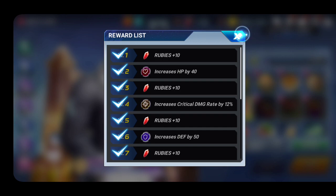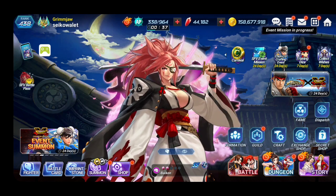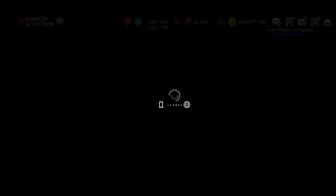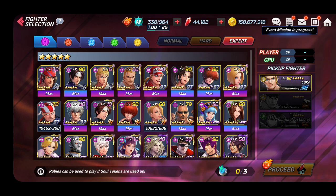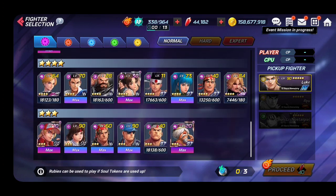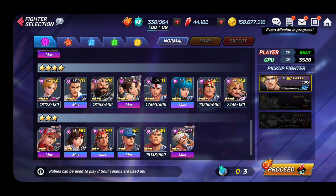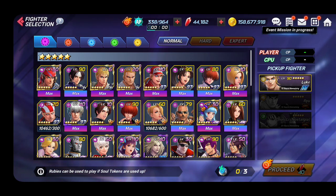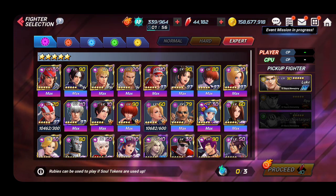Another way to get rubies is soul quest. If you have new characters, go to the dungeon and go to soul quest. As you can see there's normal, hardened, and expert. Some of my characters I'm saving for a rainy day because once you've cleared them you're going to get rubies, and after that you're done. Clear your character in normal, hard, and expert and you'll get rubies — it's only a one-time event.